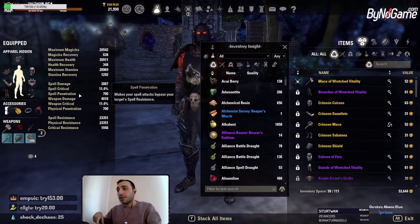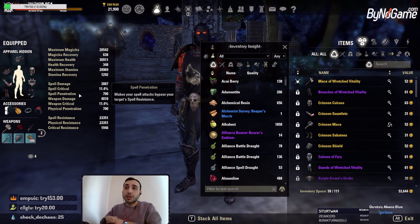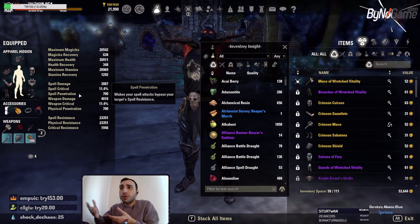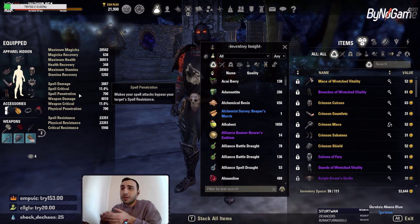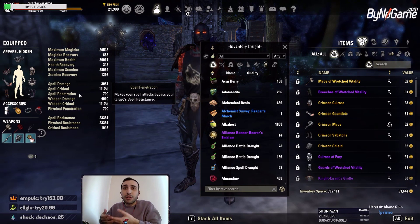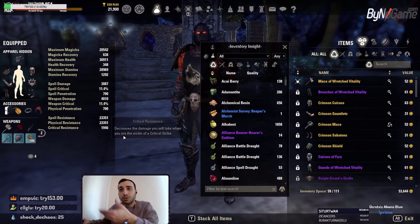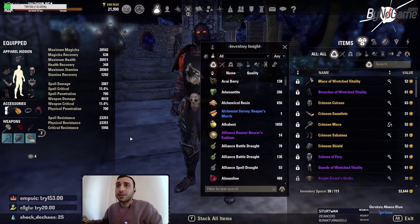I will put a link in the description. You can see the written version of this build on my website, along with all builds for ESO, PvP and PvE. The website isn't in Turkish — well, it's basic. When you look, you can obviously understand the build page. There are no Turkish words, actually, because the game is in English, so all enchantments and item names are in English. You will understand if you look at the written guide.